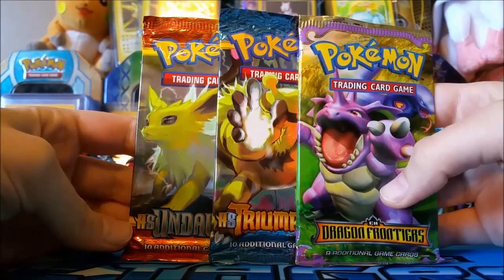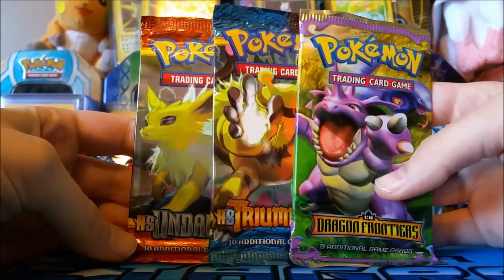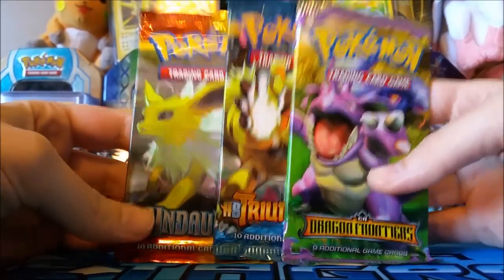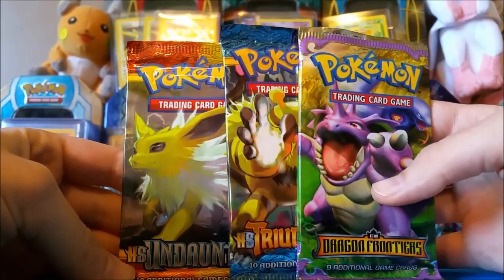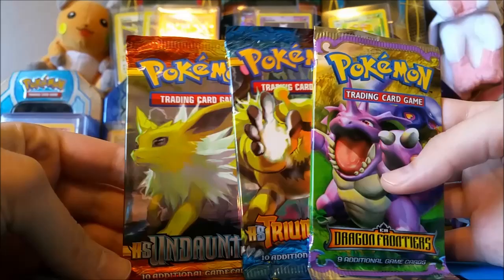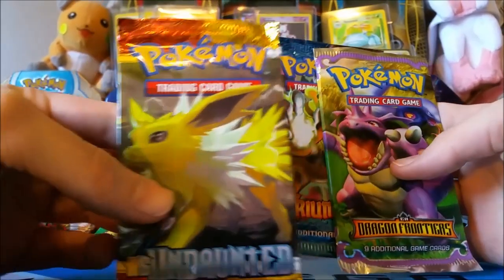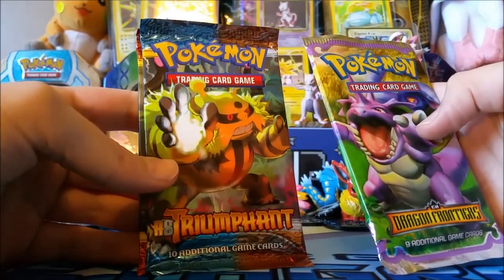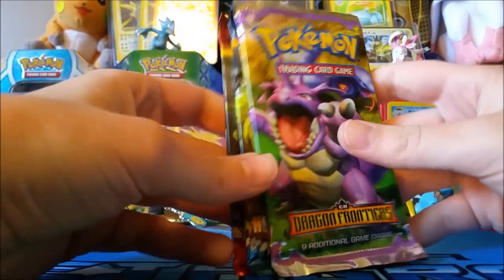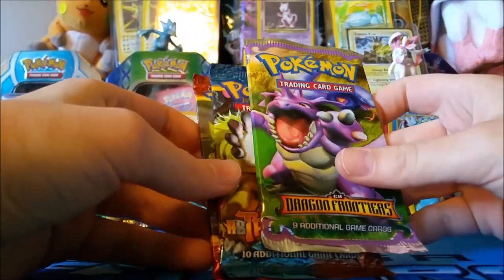What's up YouTube, it's Ashley here from Trainers to Leaders and I have Tyler with me on the camera. Today we're going to be opening up three amazing packs. These were three dollars and thirty-three cents at Target. We picked up one HeartGold SoulSilver Undaunted pack with a sweet Jolteon art, a HeartGold SoulSilver Triumphant with Electivire, and an EX Dragon Frontiers with Milotic, King, and Arbok.